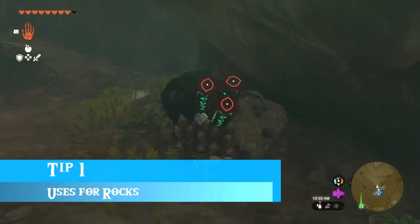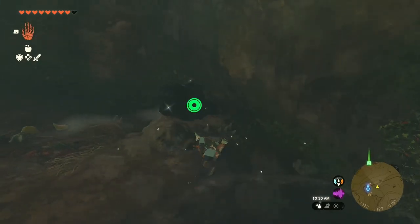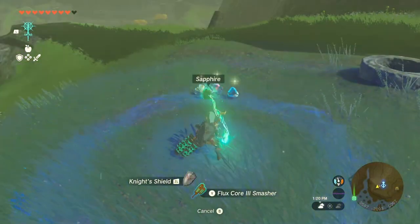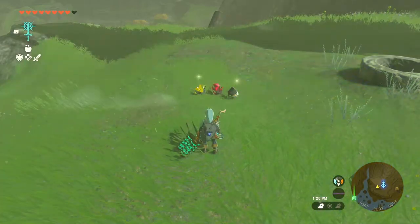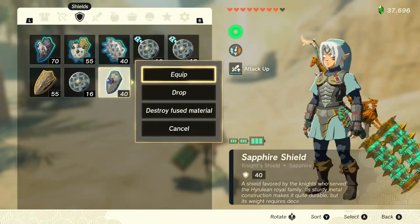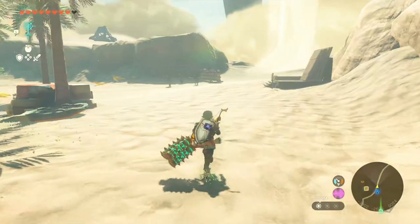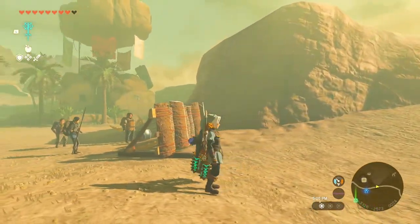Tip number one: you're going to find a ton of different gems scattered all about caves and around the land of Hyrule, and they have some specific uses. For example, if you fuse a sapphire to your shield in a very hot location, it's going to help lower your body temperature. If you're in crazy hot places it won't be enough, but if you just need to regulate your temperature a little bit, sapphires will definitely help.